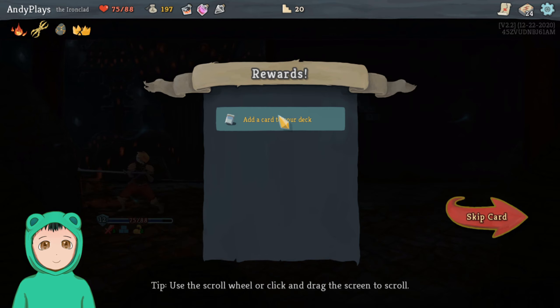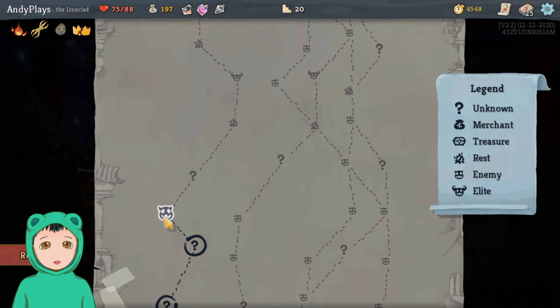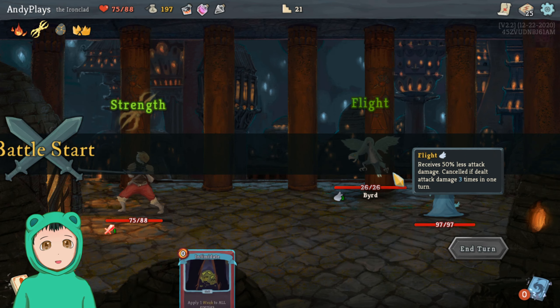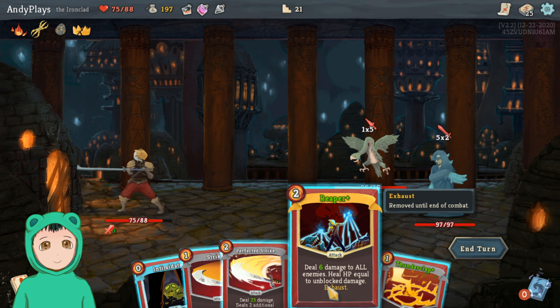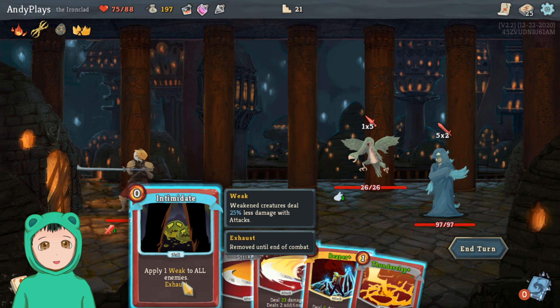Alright, Gambler's Brew: discard any number of cards and draw that many. We've got True Grit — I think True Grit is the card where you have to play it when it's the only one in your hand. Anyways, we're down 13 health.